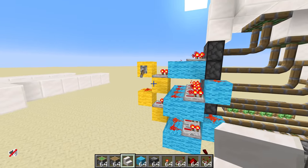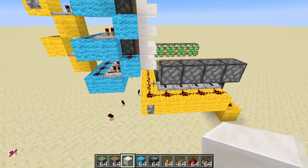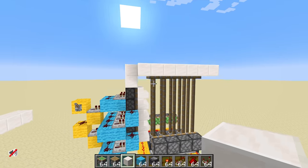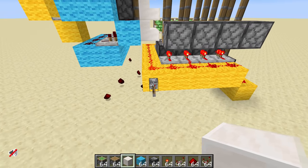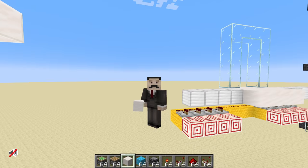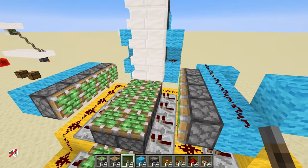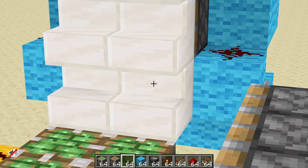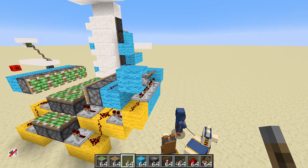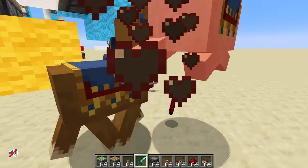We can retract the stairs out of the way — excellent news. And equally we can push our floor up, so the floor gets pushed up, retracted out of the way, and then our stairs are put in place. Let's get this redstone logic worked out. The first piece of the puzzle is this block retraction — moving out of the way for the bendy piston circuit. Come over here, stop distracting me while I'm explaining my bendy pistons.